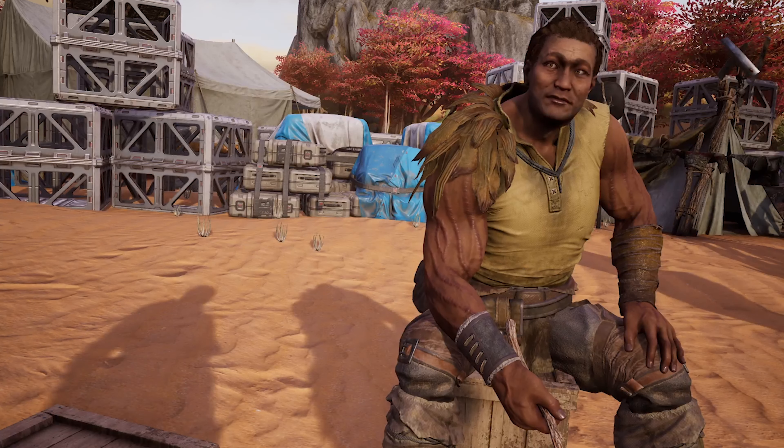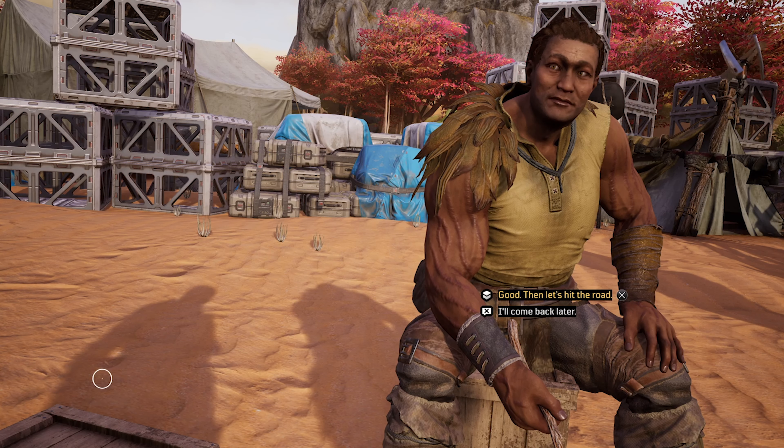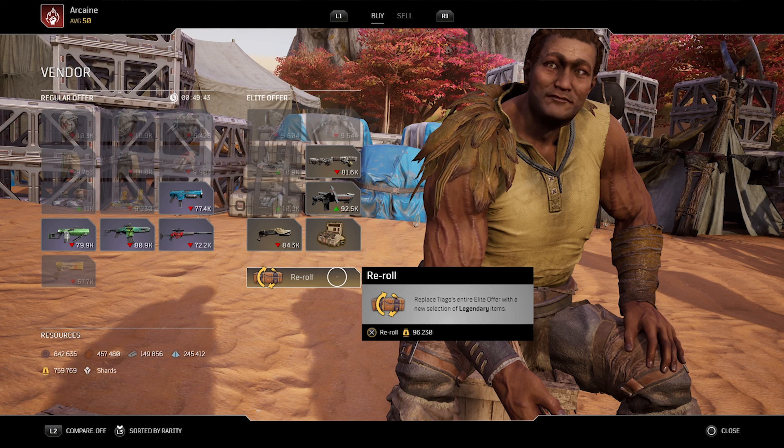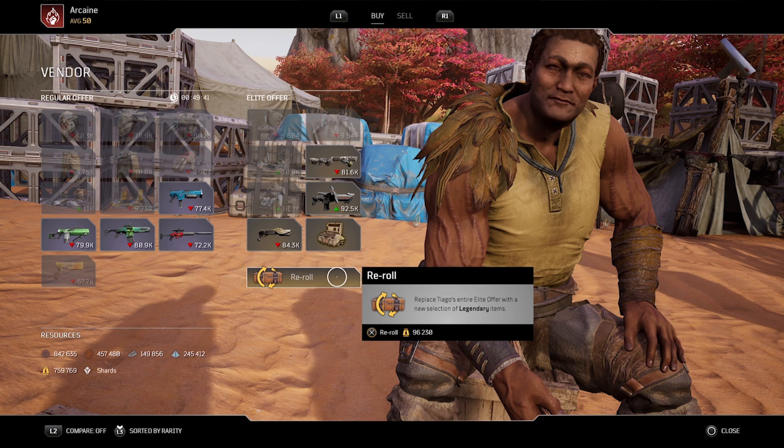Tiago now has a couple of new options to obtain gear. Firstly a random roll, and the other is re-rolling his entire table. I strongly advise going with the re-roll over the random roll, because if you're missing weapons or armour you'll be able to get eight random rolls at the price of just over the cost of one random roll. By doing this you'll be able to get the weapons and armour that you weren't previously able to get from Tiago, and it will save you a bunch of time and let you get the weapon or armour that you so desire.